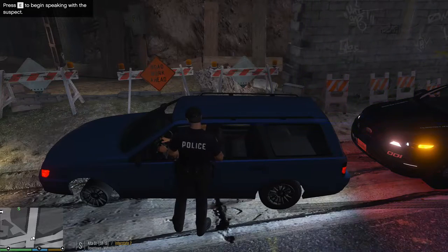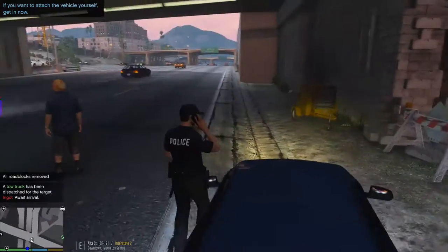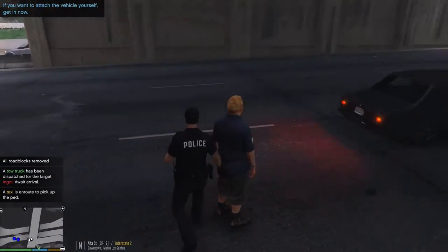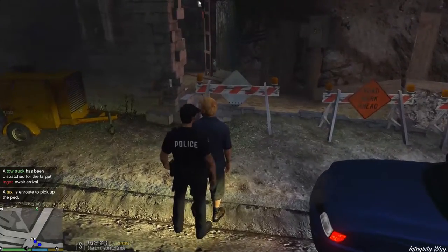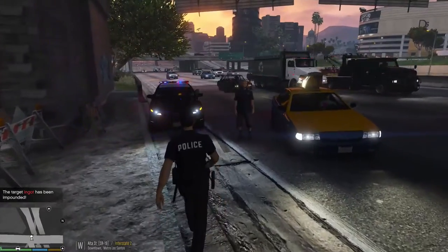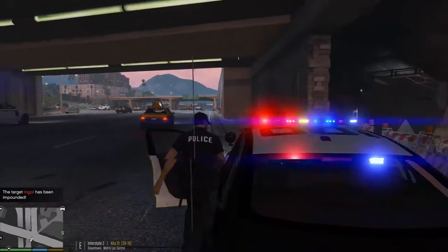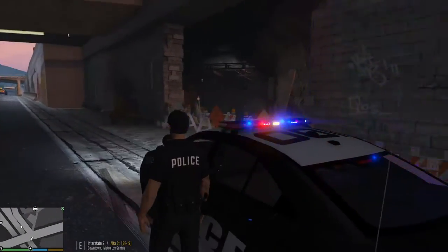He's gonna come out of that vehicle in just a second, then we'll call for a taxi. Hey, why don't you get out of the road, man — get back over here. Stay over there. Okay, there's his taxi. Yeah, he's not very happy, but you gotta do it. Code 4.